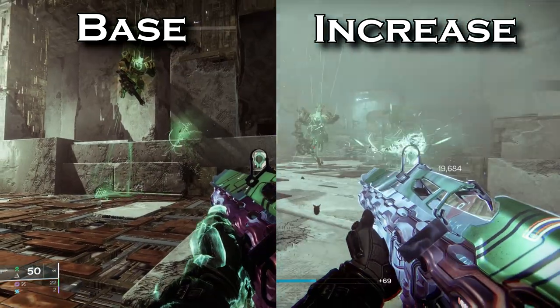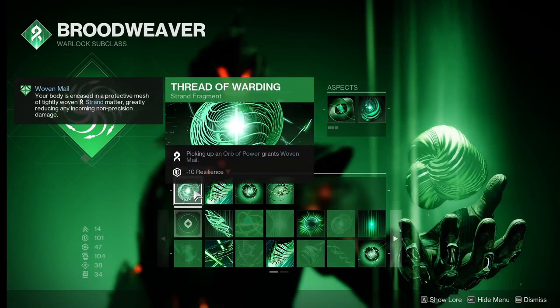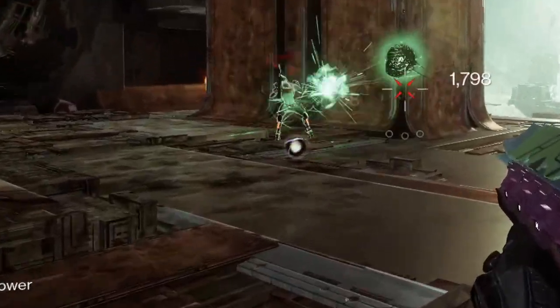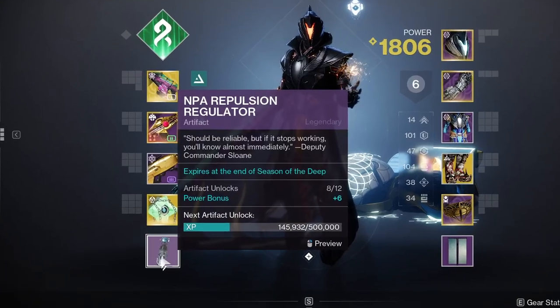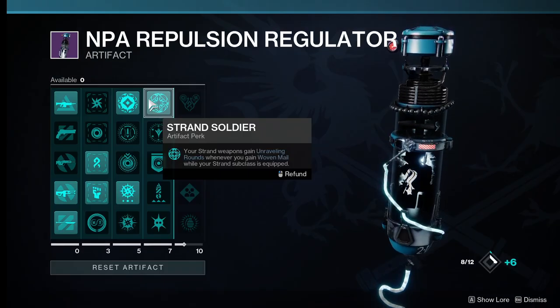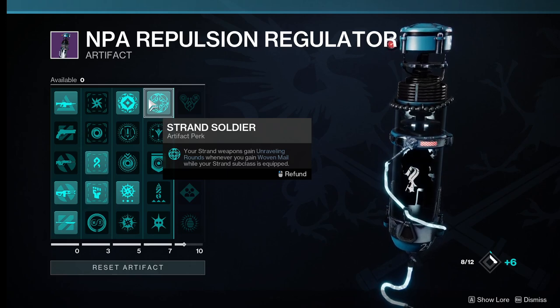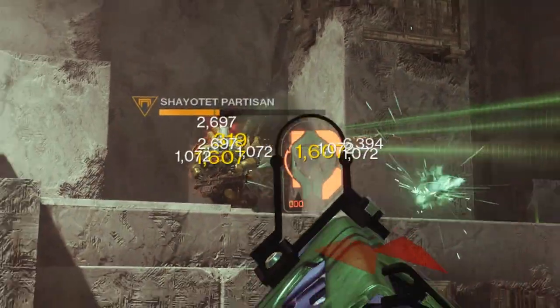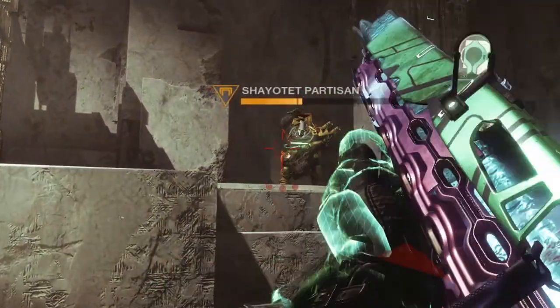Next we have Thread of Evolution, which increases the damage of our Threadlings. Finally we have Thread of Warding, which gives us that 50% damage reduction from Woven Mail whenever we pick up an Orb of Power. This Fragment is very powerful and synergizes with the artifact perk Strand Soldier, which gives you Unraveling Rounds whenever you have Woven Mail. This perk is very powerful by itself, giving you free damage with Quicksilver Storm on top of your crazy damage resist.